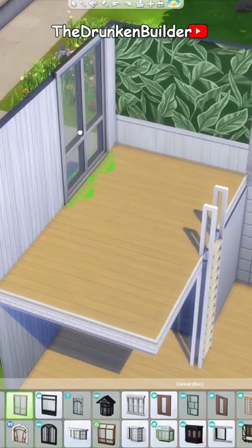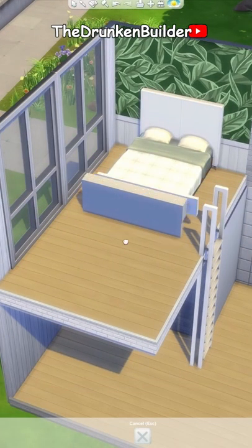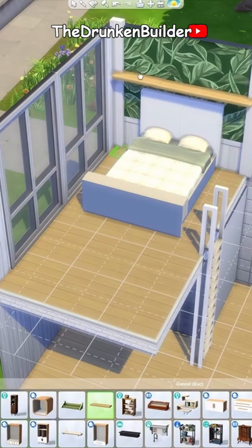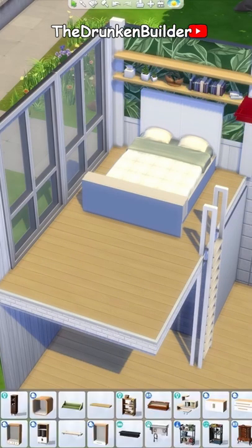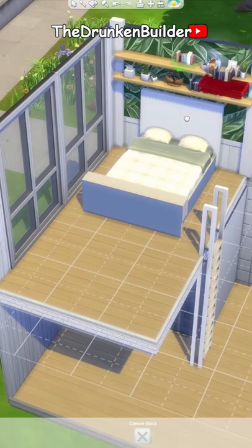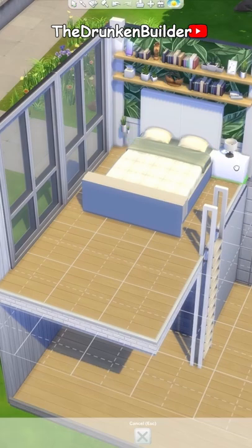Hey, what's up everyone! Today we're building a small Ikea-style apartment. This build uses only items from Base Game and is intended for two sims. It was built on a 7x5 platform and including the second floor it has 50 tiles of usable space in total, which is a bit bigger than my usual micro apartments.